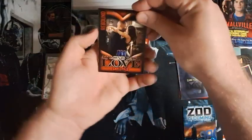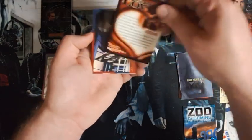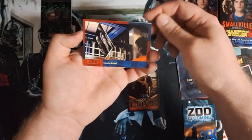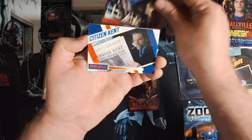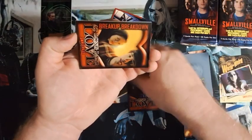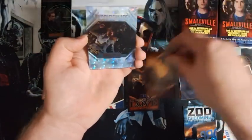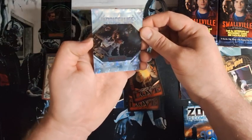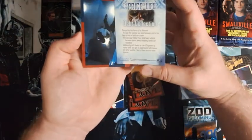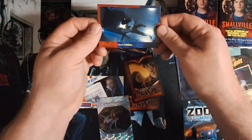Hypnotic. There's some more — was that Lana and Lex? I don't remember that. Lana and Lex — yeah, I think it was a love spell or something. The arrival — looks like Zod's on his way. There's a line I'll read in the paper. And we got some other — the breakup, breakdown, the love here. Love-hate relationship. The price of life. Definitely filling them with inserts, that's for sure. And a lockdown.